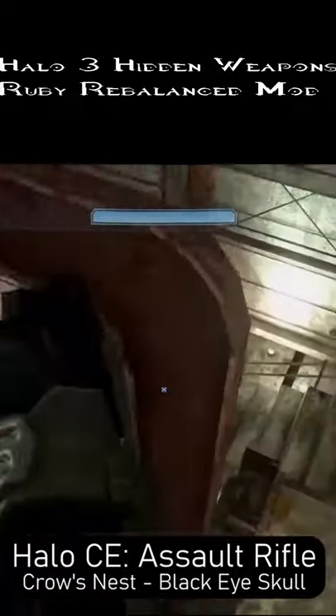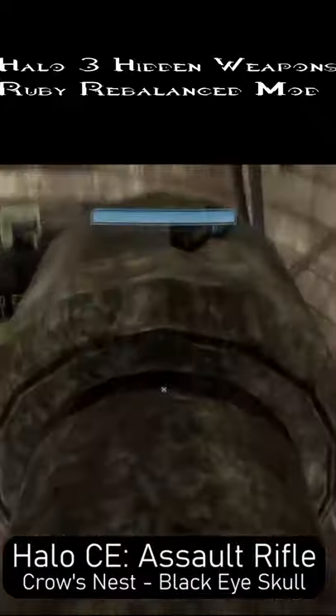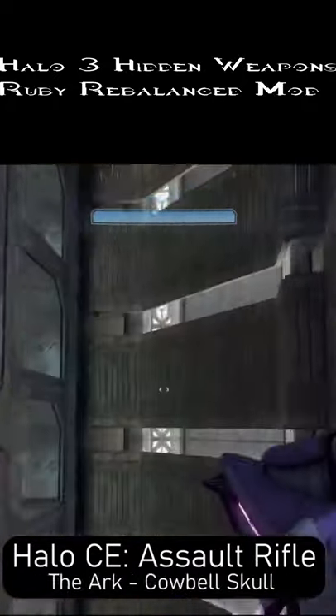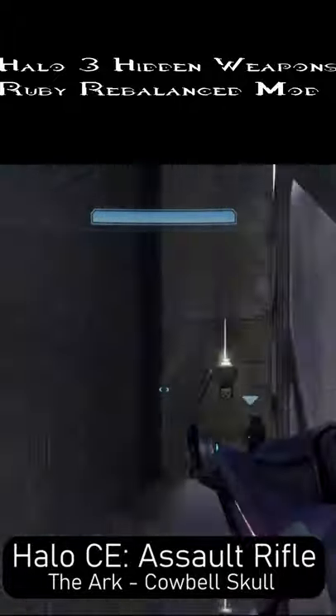We now come to the Halo CE Assault Rifle, found where we see the Black Eye Skull on the Crow's Nest, atop the pipe. You can also find it in the spot of the Cowbell Skull on the Ark.